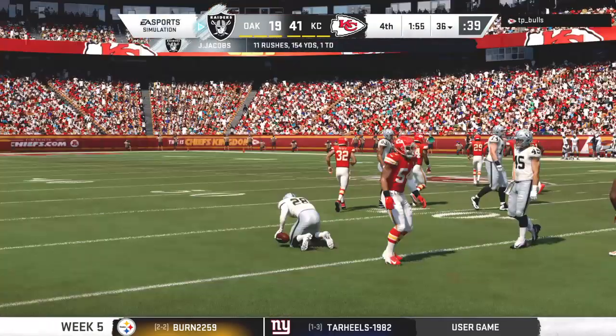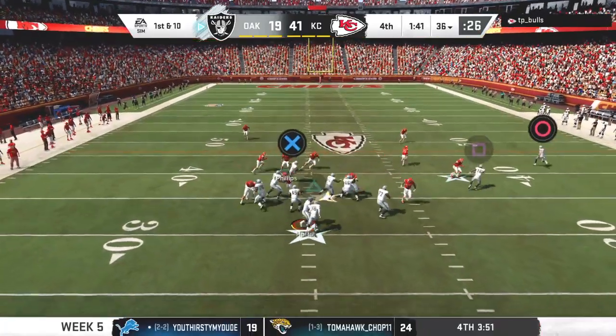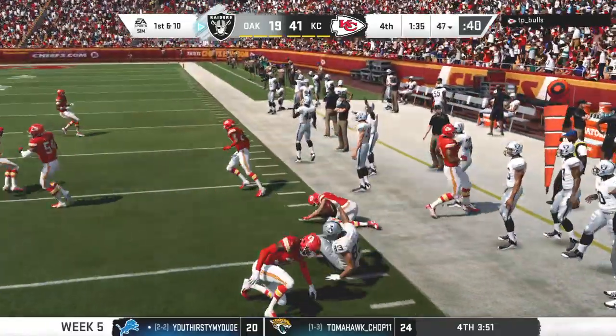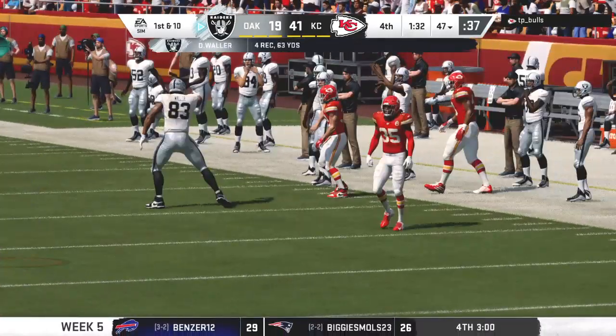Six yards on the pickup and that's a first down. On first down he'll drop to throw — the tight end, that's Waller. He slips up past the 45 before being tackled — a pickup of 10, and it's enough for an Oakland first down.